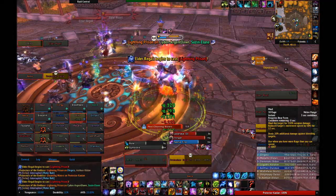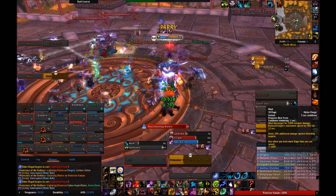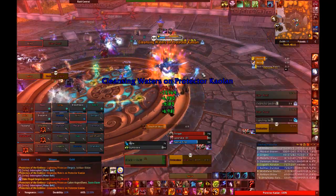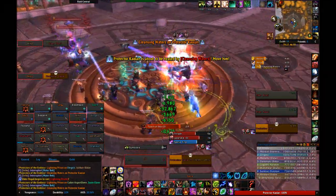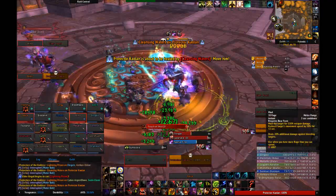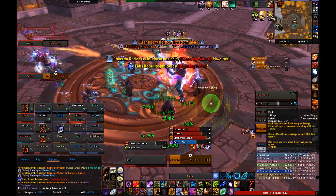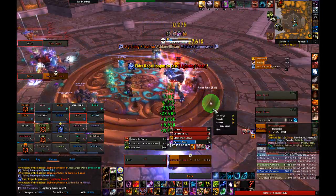Next is Elder Regale. This is the Lightning Boss. His basic attack is actually a move called Lightning Bolt, which is an interruptible spell cast on random raid members. This basically means that he doesn't need to be tanked unless you interrupt him, which he might throw a few melee attacks out. Still, best to be safe and have the off-tank pick him up. Try to interrupt Lightning Bolt if you can, but it's not a priority.